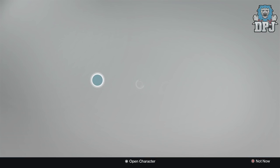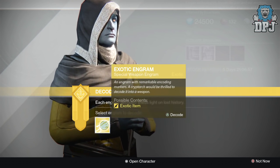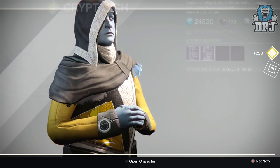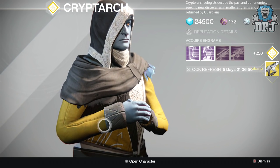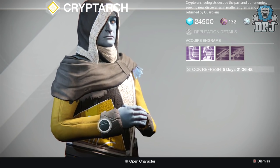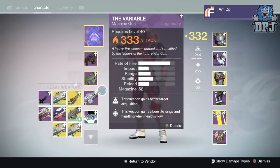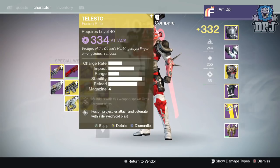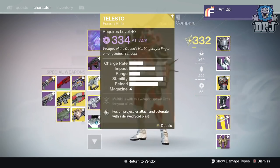I've got one exotic left to open — a special weapon. Telesto! I've never had this — you can tell by the green icon, I've never actually had this weapon. Unbelievable! And it's a 334. Seriously — I can't infuse it because I've never had it, I've got to use the weapon and level it up.